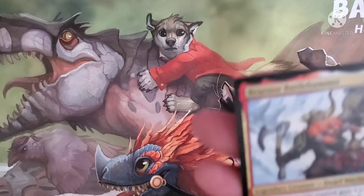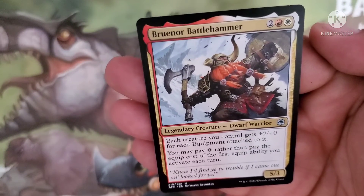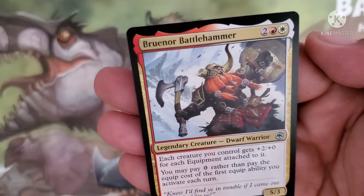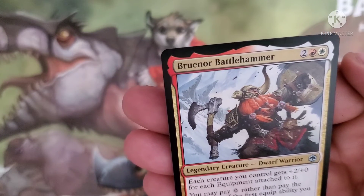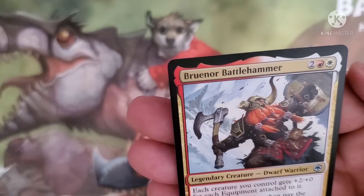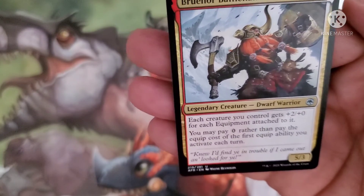This is one of the characters from D&D — Bruner the Battle Hammer, costs two, a red and a white for a legendary dwarf warrior. Each creature you control gets plus 2/plus 0 for each equipment attached to it. You may pay zero rather than pay the equip cost of the first equip ability you activate each turn. It has a 5/3 body.